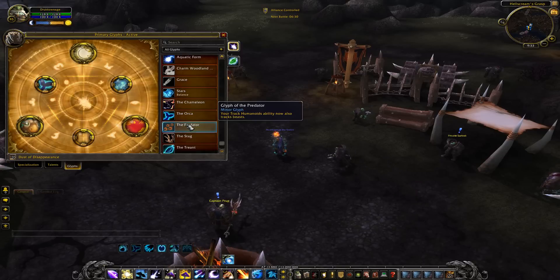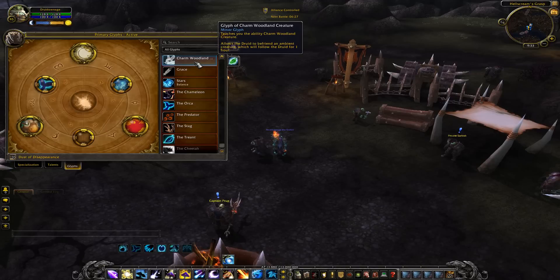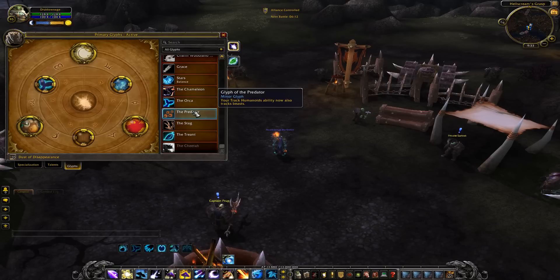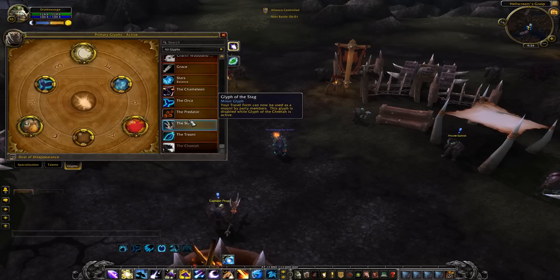Glyph of Charm Woodland Creatures: teaches the ability to befriend an ambient creature which will follow the druid for one hour. We'll try that later. Glyph of Track Humanoids now also tracks beasts. And there's the Stag glyph — I'll be checking that one out.